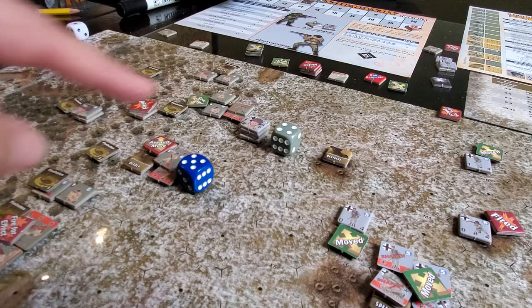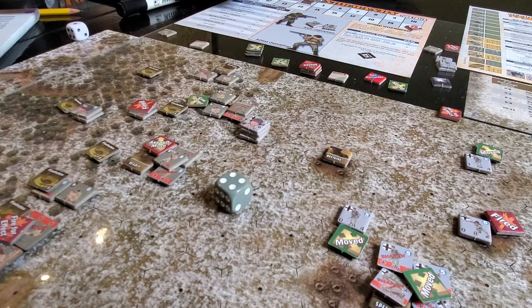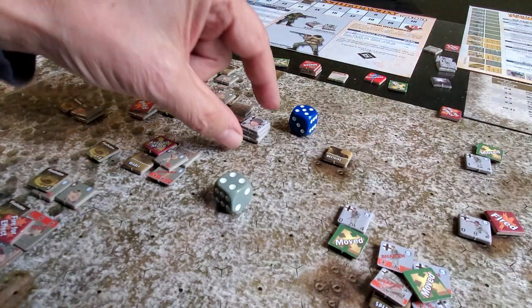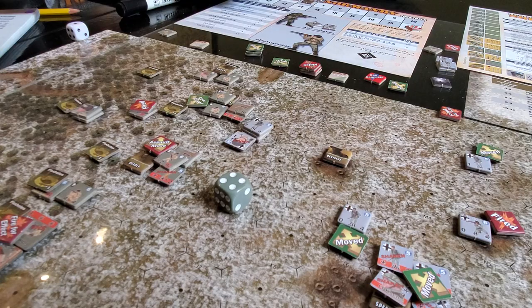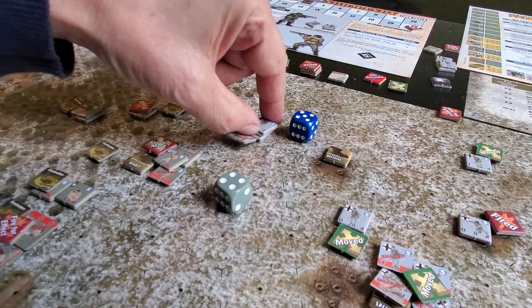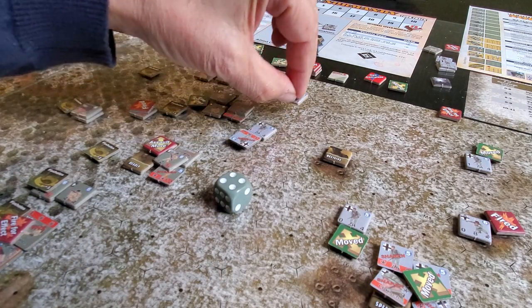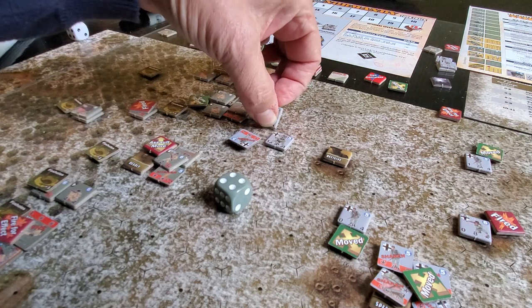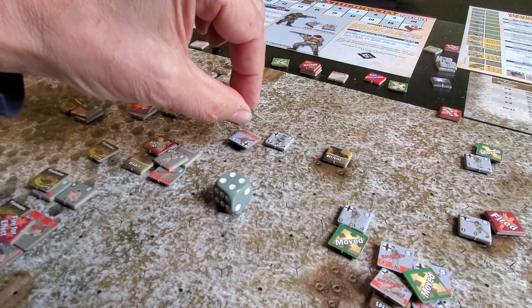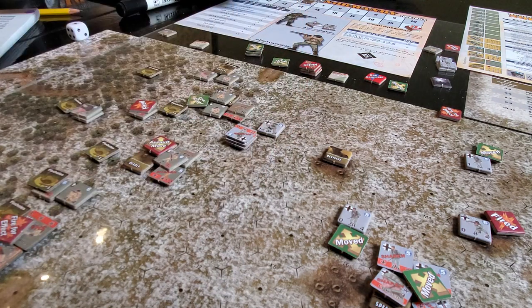Seven versus four - it's going to be a plus three check on these guys. Starting with the leader: a d6 plus three, that's going to be eight, so he shakes. Next guy, five plus three is eight - he shakes too. Next guy rolls a one, so we do a hero check on him - he survives. And the last guy, four plus three is more than five, so he will shake as well. Hero check on him - even number - and they get it.